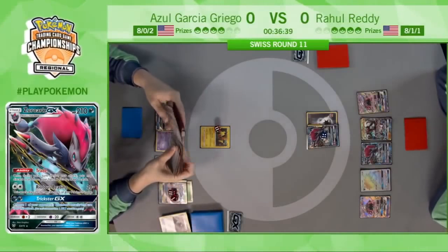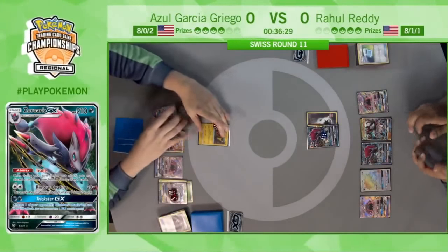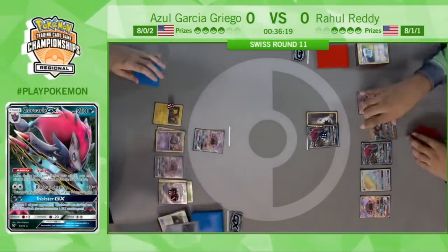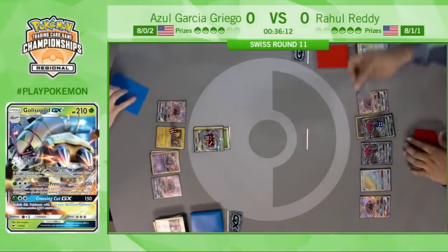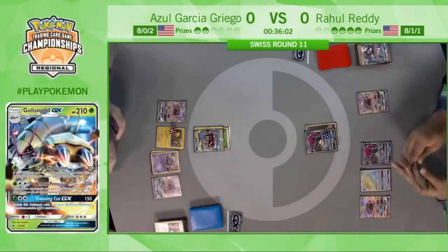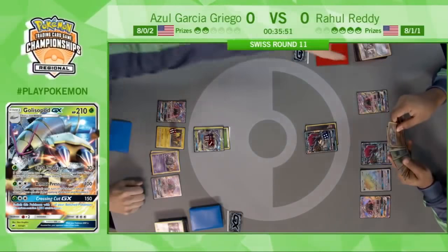I'm still curious about Azul's hand — I don't think there's much going on for him. He's definitely deep in the tank. He doesn't really have a good option here. It might just be a Guzma First Impression play or even just Guzma stall. He's going to take the knockout — I think it's smart. Go down to two prizes left; you just need one knockout somewhere to win. This Golisopod is going to be dealt with either way. Azul is just trying to dig for prizes and put a little more pressure on Rahul.